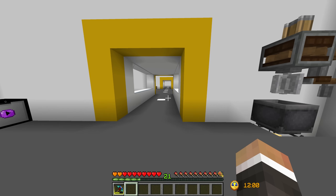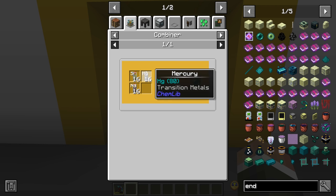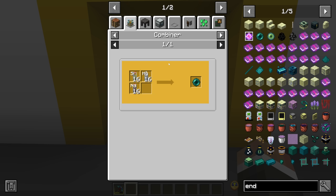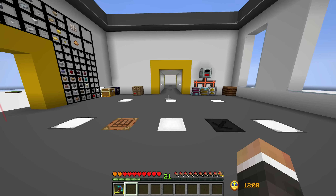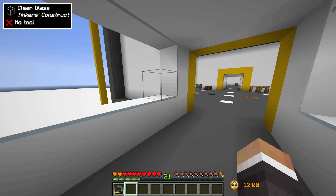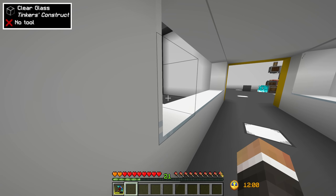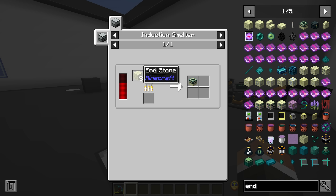At the moment we have zero ender pearls. While we could go the somewhat tedious route of making ender pearls with chemistry, I don't think it's worth it - trying to get 400 lots of 16 mercury, 16 silicon, and 16 neodymium is possible but incredibly tedious. Instead, one of the first things we're going to work on in today's stream is setting up a mob farm to hopefully get a very large number of ender pearls in a very short period of time without much manual crafting.